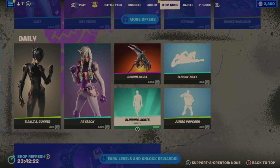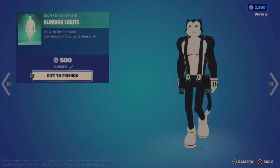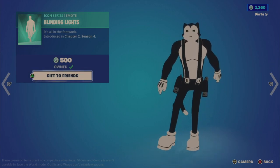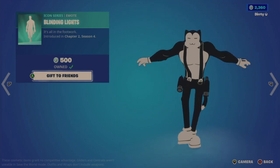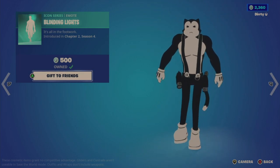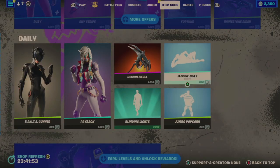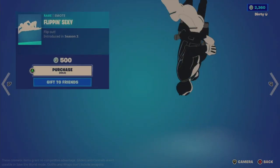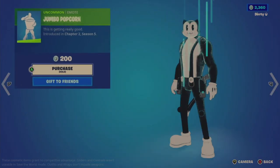Now on to emotes. I do recommend the Blinding Light emote for $500 — it unfortunately just loops, but it's a decent sound at least. On to the Flipping Sexy emote for $500 — I think I've seen this one too. Yes, January 16th, 2023. These are getting really repetitive. The Jumbo Popcorn for $200, another one from January 2023. So a lot of these are within two months or less.